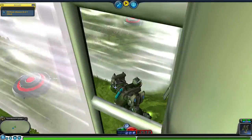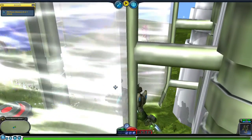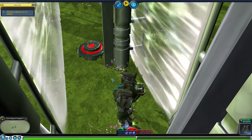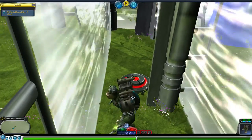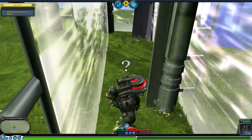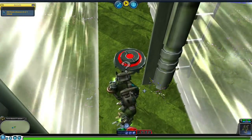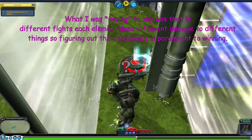Oh, I get a free hit. Let's watch them. There we go. Now the more powerful attack is the one on the left. I'm thinking of having different elements for each fight, which I think could work.